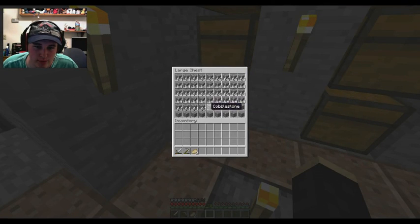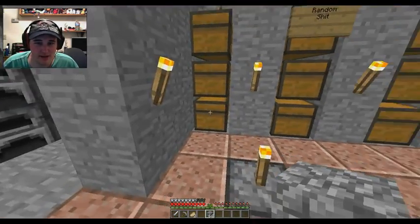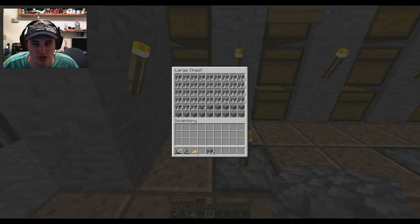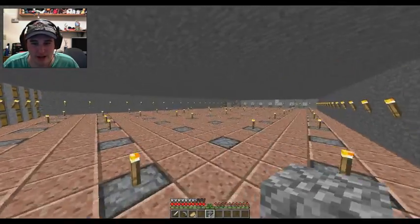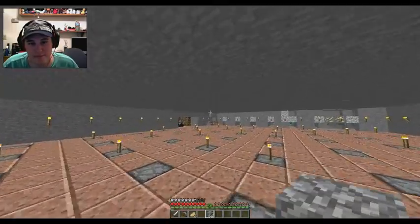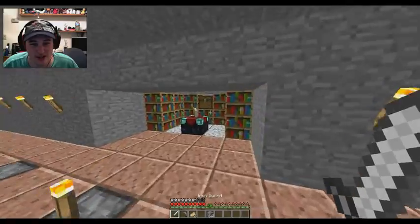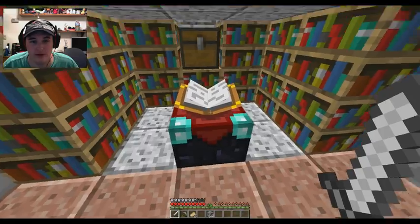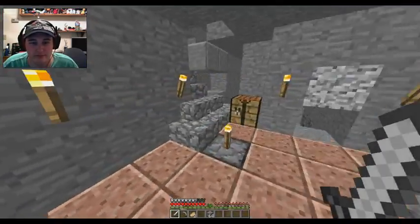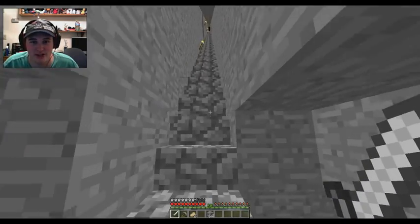I can grab some cobblestone for blocks. This is leftover after making a whole bunch of smoothstone to fix the walls. I made like five stacks of furnaces. We also finished the enchanting area - it's fully ready to go for level 30 enchants.